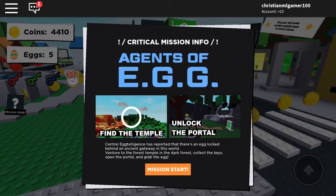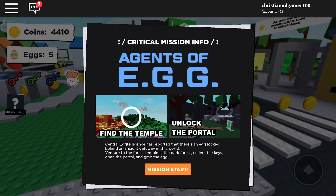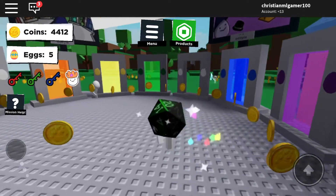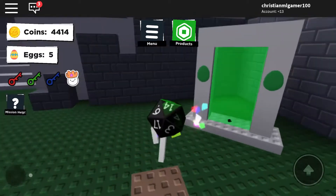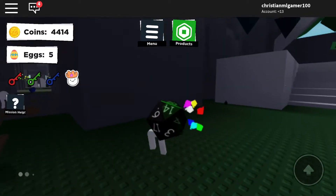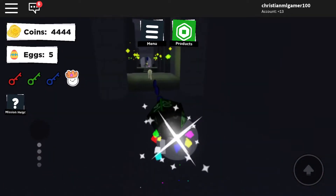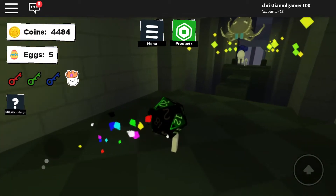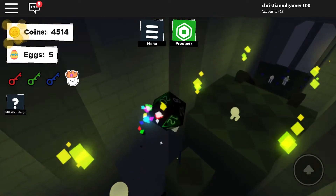Hey guys, today we're gonna do the agents of egg — we're gonna be playing egg. If you already got that portal, go inside here, so you go in that portal and you'll see another portal that leads to the king egg. You go to that portal and you will go inside here.